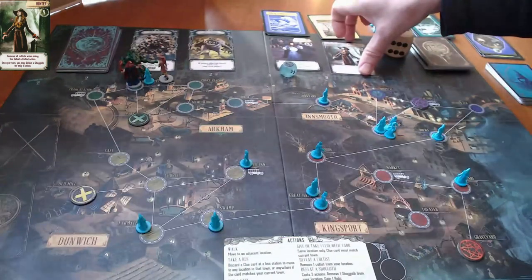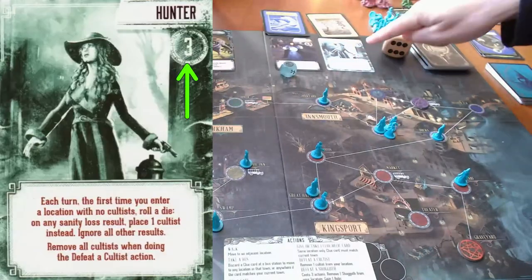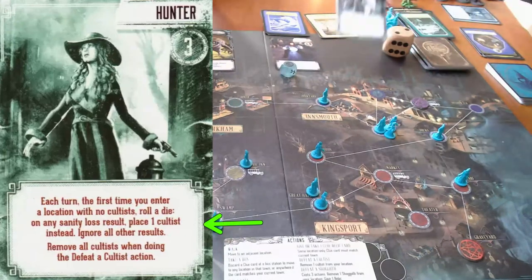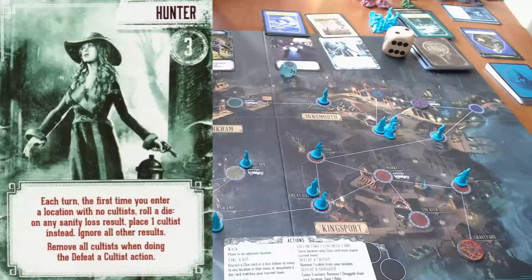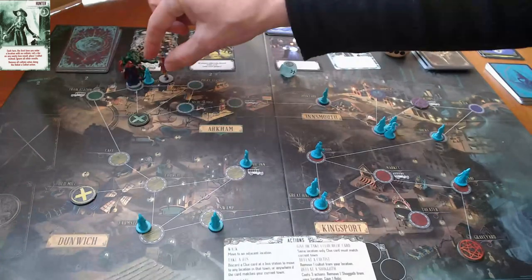She gains another insanity token, which means she has lost her grip on reality and her card flips over. She is now insane, so she only has three actions per turn. Her special ability has changed — not for the better. Each turn, the first time you enter a location with no cultists, roll a die; on any sanity loss result, place one cultist instead. She can still defeat a shoggoth, but she has to spend all three actions to do it, just like everybody else. She has been driven insane by the shoggoth.